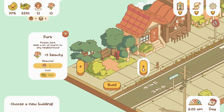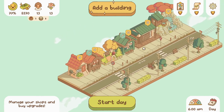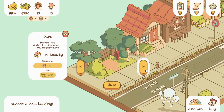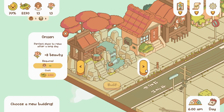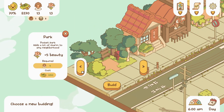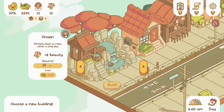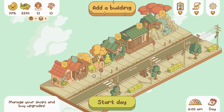I don't want to do another ramen shop or modern house. Do I want another park? Beauty did go down. I think it would make more sense to get more money. That's kind of cute — putting another onsen right there, and it's plus eight beauty. I'm almost at 350 so I'm going to skip building because I want to save for another onsen. Let's just start the day.